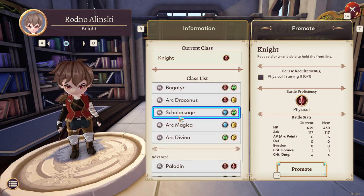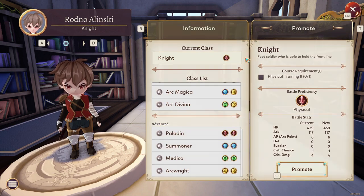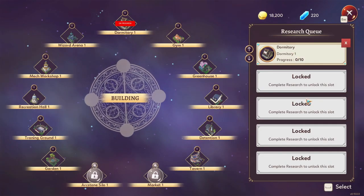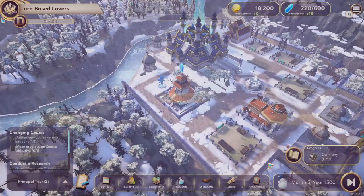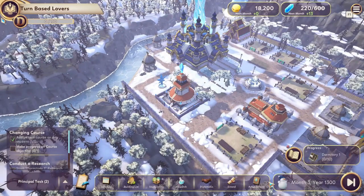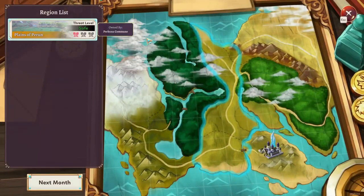Visually, Valthyrian Arc is a vibrant spectacle, replete with smooth character movement in the open world and stunning anime-based character designs. The world's textures may be simple, but they perfectly align with the overall aesthetic. Pair that with the calming background music that provides a relaxing ambience for your everyday principal duties and the dramatic tempo in battles, and you have an immersive gameplay experience.